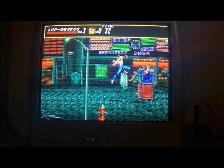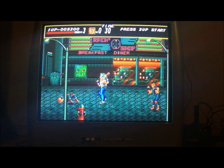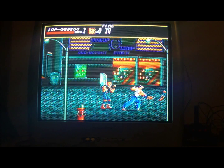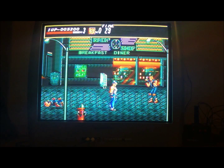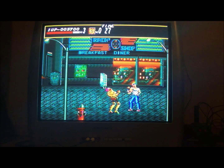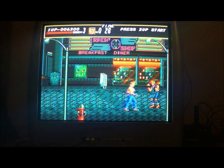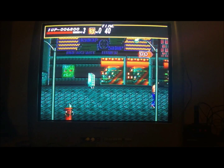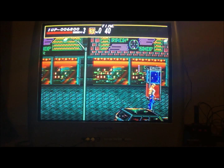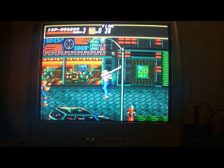The controls here are fairly simple. You use the B button to punch or kick depending on wherever you are on the screen or how close you are to the enemy. C lets you jump. And A lets you call in the police force, which is what that little S times zero is up in the middle of the screen there. They shoot a missile that comes in and damages all the enemies on screen, which I accidentally used earlier because, once again, I'm an idiot!